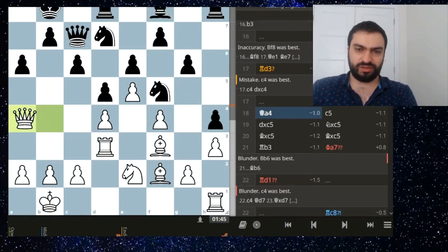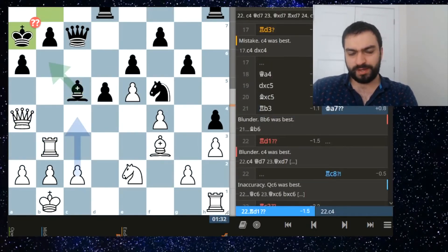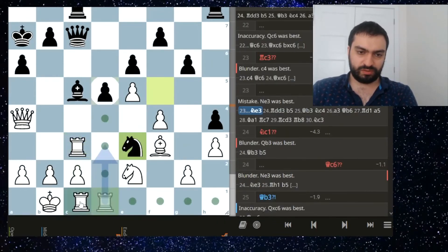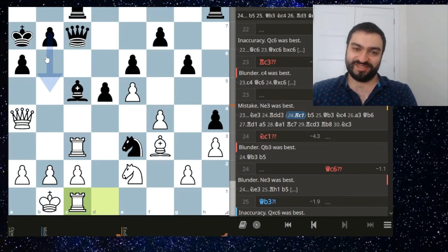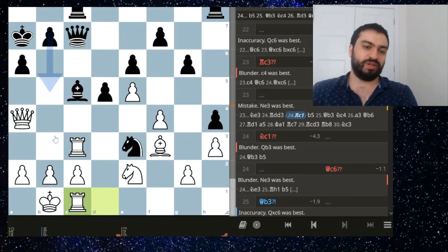C4 here - I didn't really have this plan clearly. I kept missing c4 to be honest - c4 again. Knight e3 - I didn't appreciate that. I know a lot of things but in practice you seem to forget and mix everything up. I know the queen isn't well placed here; it's kind of getting stuffed with these moves.